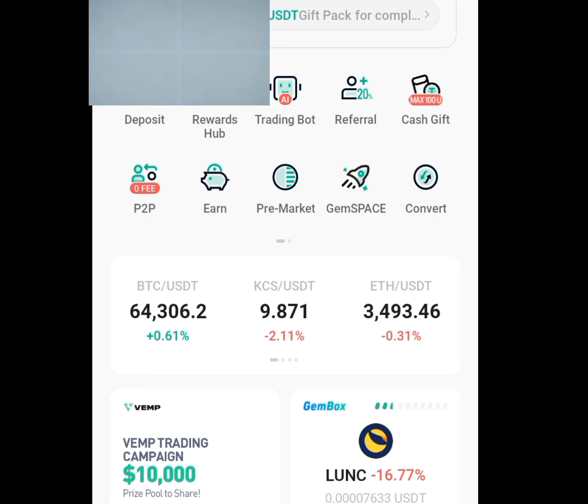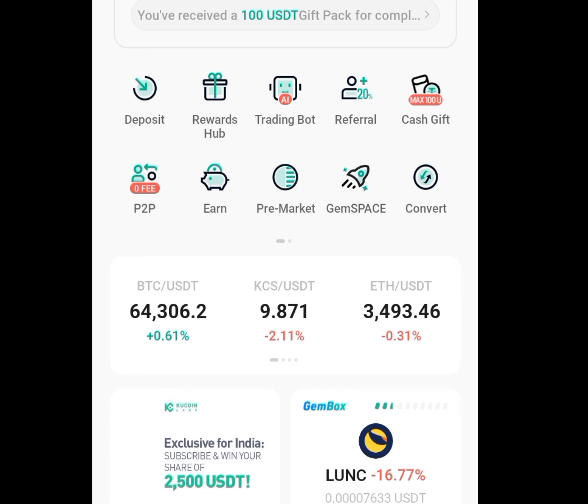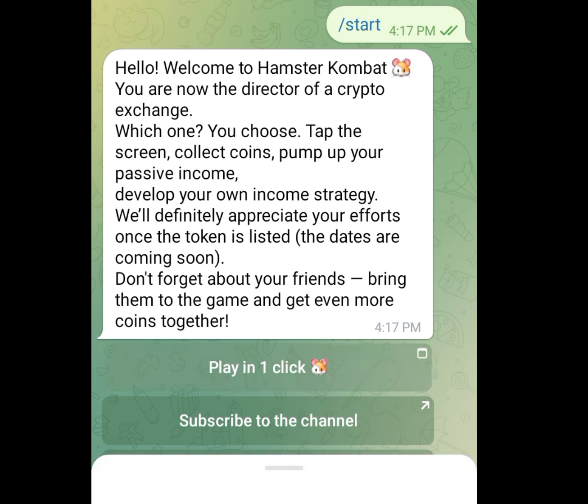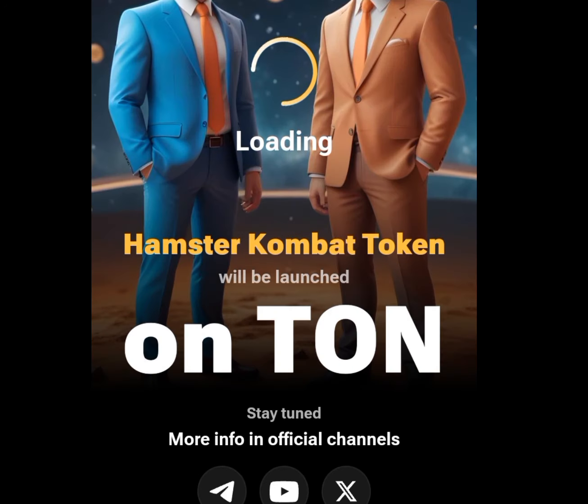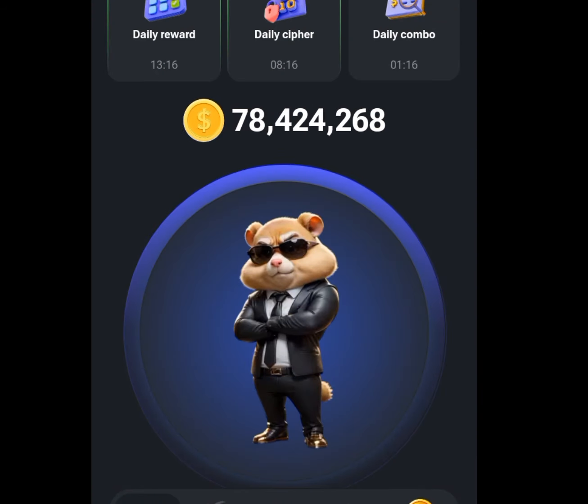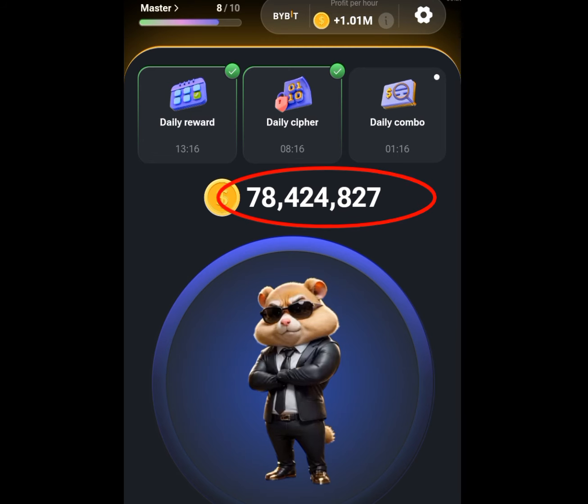Let me show you how to withdraw your money from Armstyle Combat. If you tap on the first link in my description, it is going to bring you here. You can tap on 'Play in One Click,' and once you do, it will bring you to the game. As you can see, I have over 78 million coins, while my profit per hour is over 1 million coins.